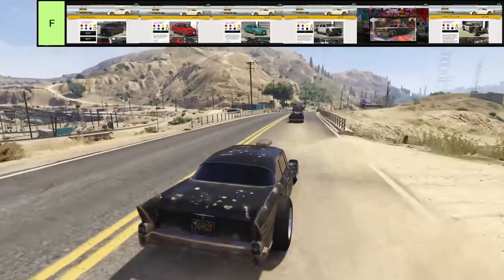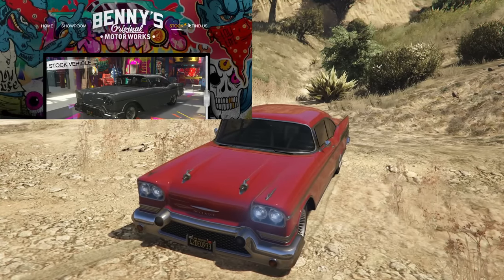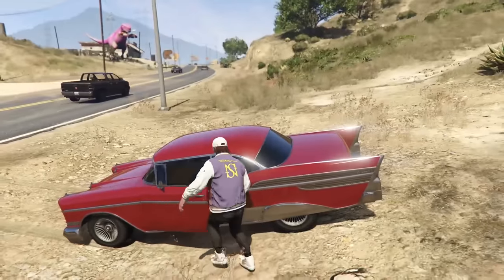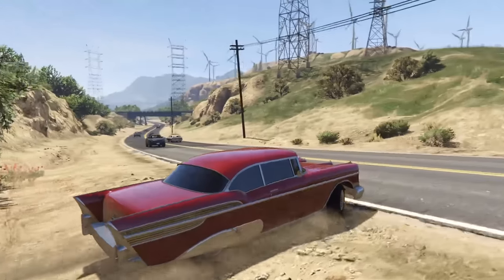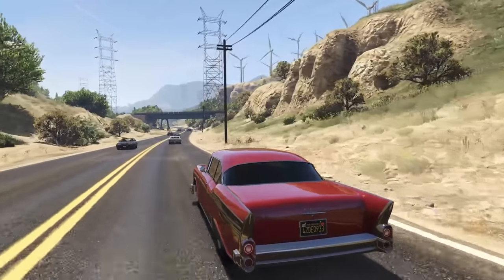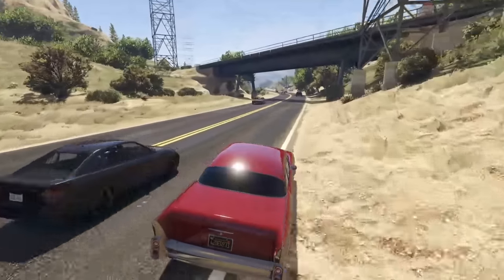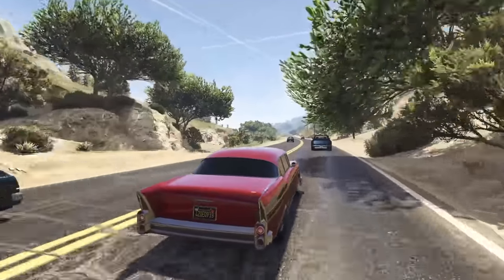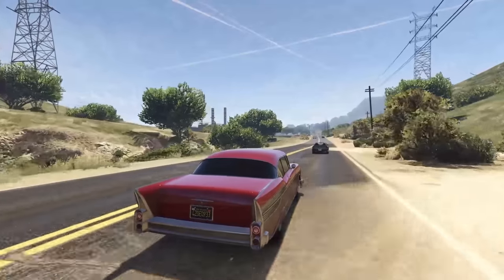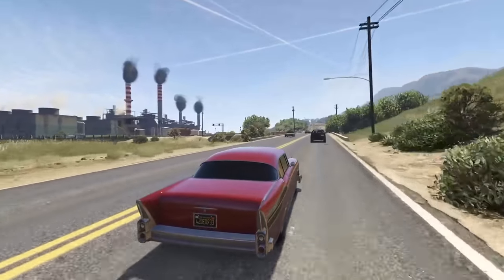Moving on to C tier — first up is the regular Declassi Tornado, the non-convertible version, going for $30,000. It has basically the exact same performance as the convertible: pretty good in a straight line, decent handling, some customization, and great looks overall. For $30,000 you really cannot go wrong, although there is one other vehicle in GTA Online at that price that absolutely blows this out of the water.